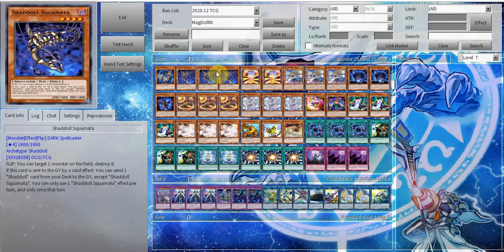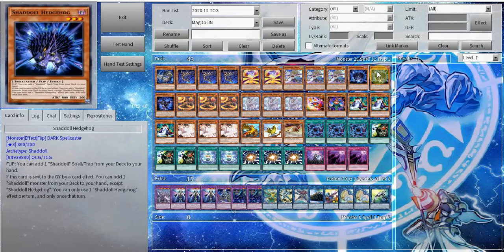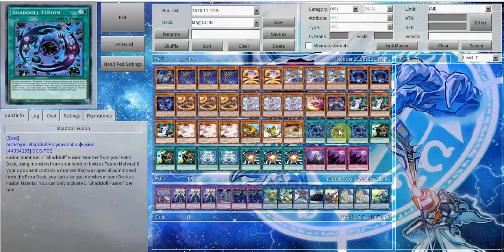Beast: you can summon Beast, draw to discard one. You can summon Hedgehog — grab a fusion spell, specifically Shaddoll Fusion — to just fusion stuff from your deck.